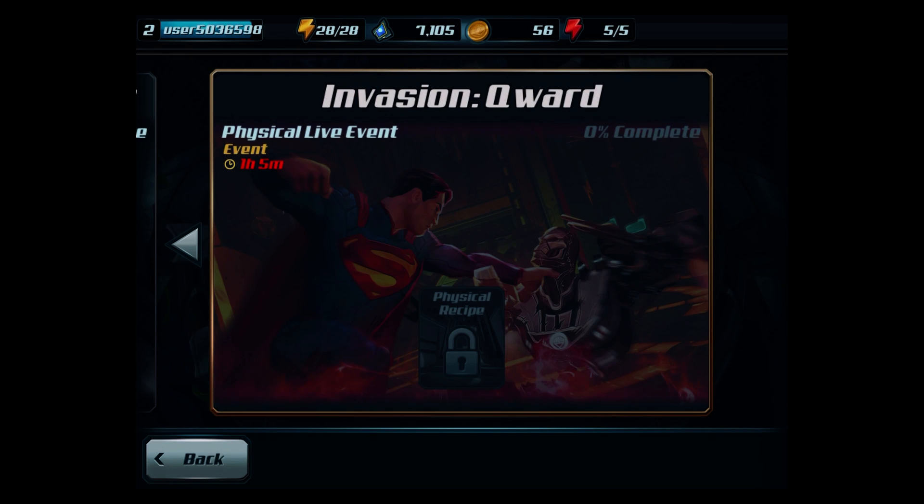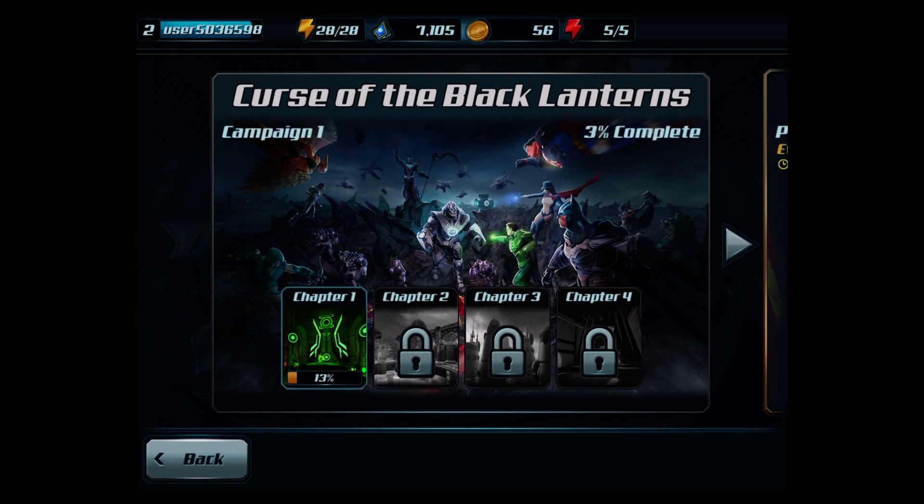Invasion apparently is a physical live event — I have no idea what that means. This is the thing about this game: it is very, very — and I mean very — light on any explanations of what you need to do. It is hardly a tutorial at all, so I've literally had to fumble around with the game and try to understand how it works.